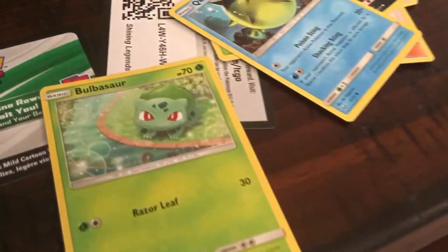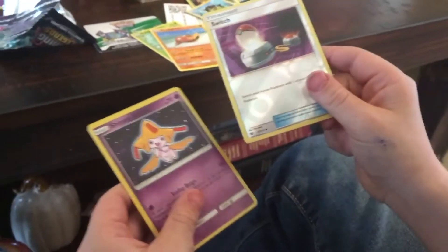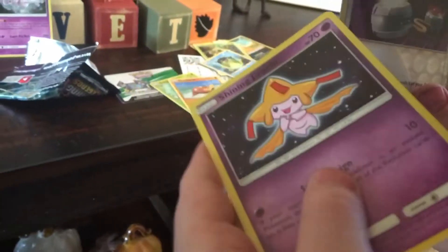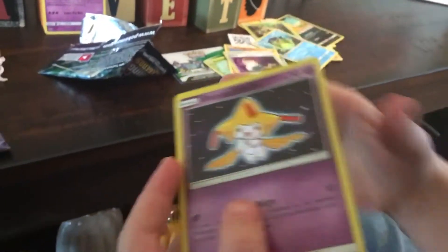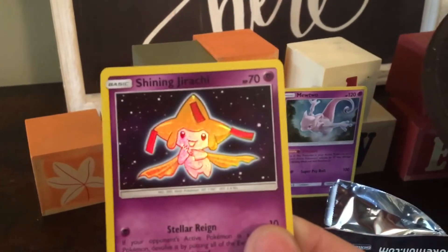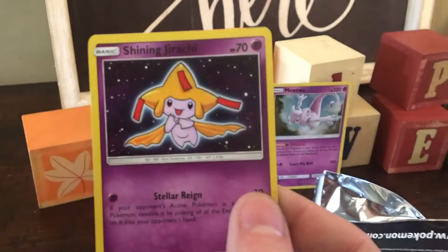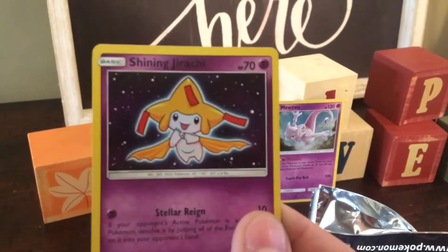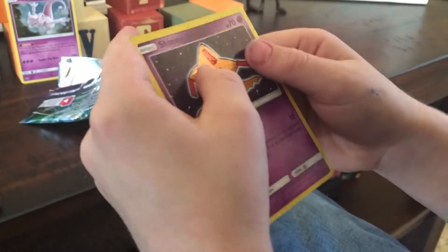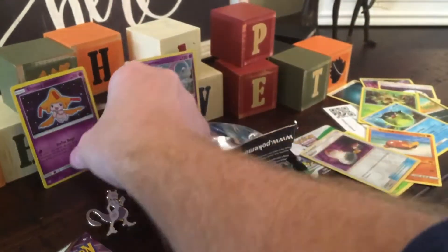Bulbasaur! Brother likes those. Switch — oh, that's a Shining card! Let's see it. See how the Pokémon on the picture shines? I'm looking for the bumpy texture ones. See how it's shiny in the light? And does it have texture on the Pokémon? Feel it — it kind of has ridges. Shining Jirachi! That's a good hit there, boy!